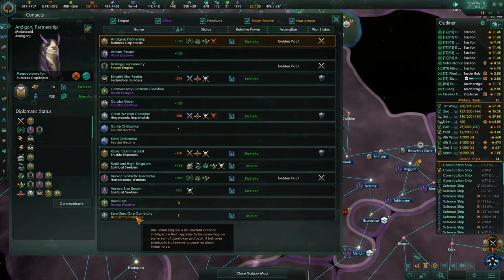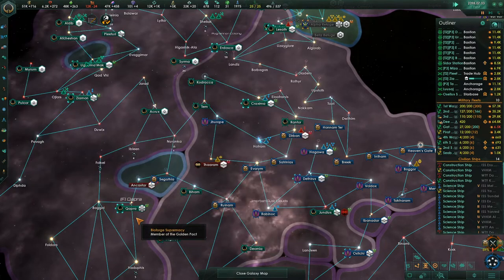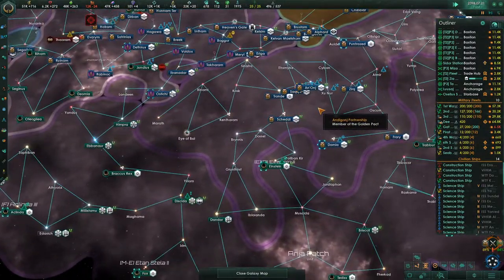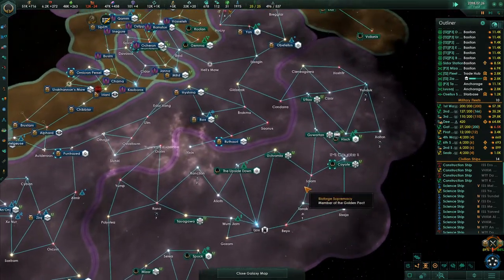Ancient Caretakers — this is an ancient artificial intelligence appearing to be operating in a sort of caretaker protocol. It's going to awaken sometime after 2400 — not exactly sure when, maybe 2450. But I know that we want to be ready.